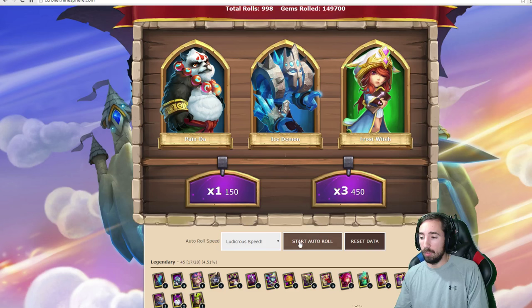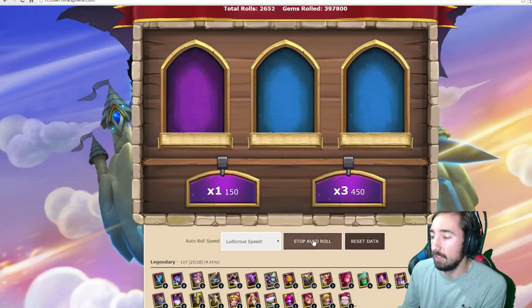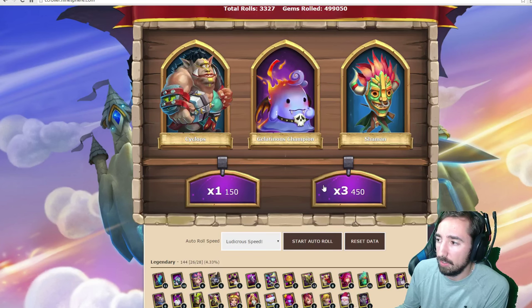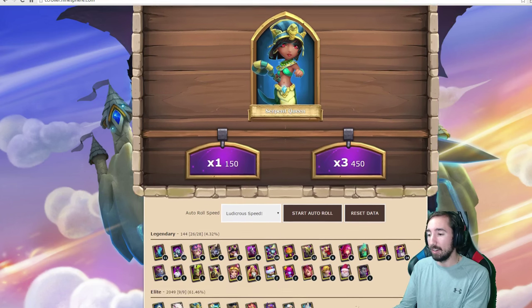Now we're gonna speed up a little bit on the auto roll — ludicrous. Let's go. Let's see what's about to happen. We're at 300,000 gems. Almost to 500,000 — let's stop at 500,000 for a second. Alright, 500,000 gems. Let's do a little recap and see what we got so far, guys.